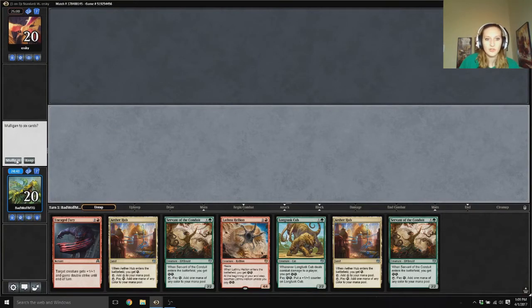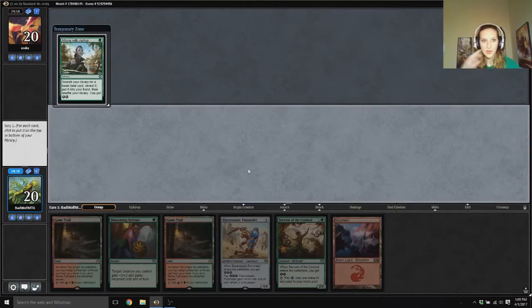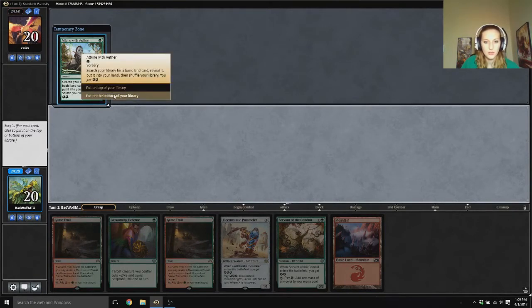I think we're gonna mulligan. I only have two Aether Hubs and technically we could start getting out, but I don't want to. I'm gonna mulligan. One, two, three — electrostatic pummeler, play all independence. Okay, this'll work. Do I want that on turn two though? I think we put this on the bottom of our library.